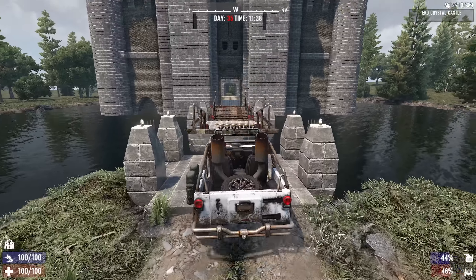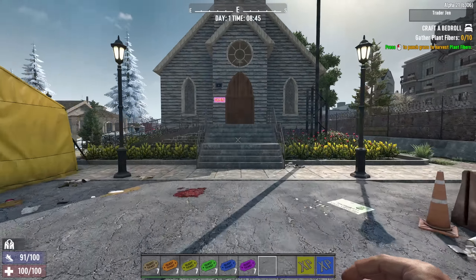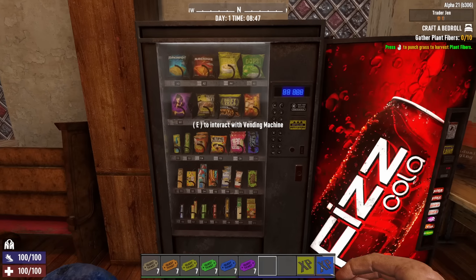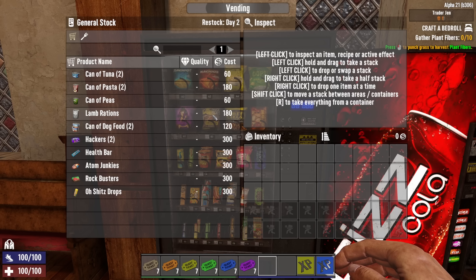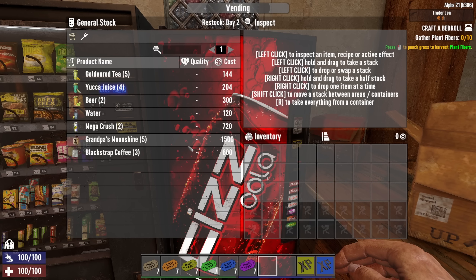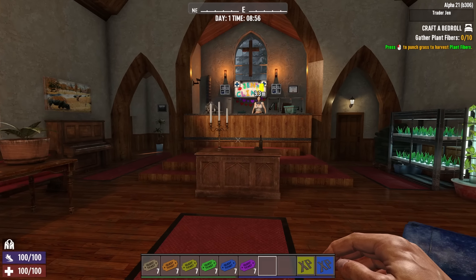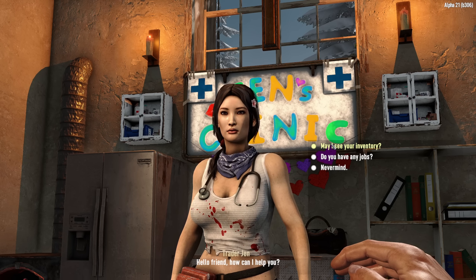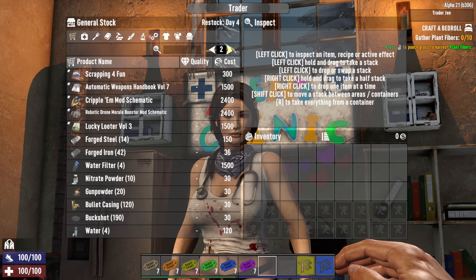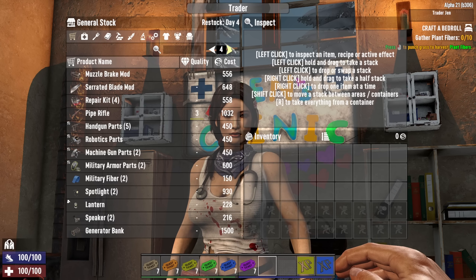I lumped traders in under survival because if food, water, and fuel are your scarcities, the trader is one of the best places to resolve those. Starting with the new vending machines — they look incredible. Food prices have been increased to be in alignment with what you'd see at a trader, and the drink vending machine has specialty drinks like learning elixir and grandma's/grandpa's items. Let's talk about a new progression mechanic called Trader Stage, which governs what's available to purchase at any given time and has completely replaced the secret stash.